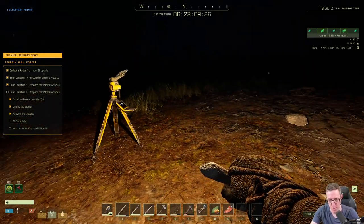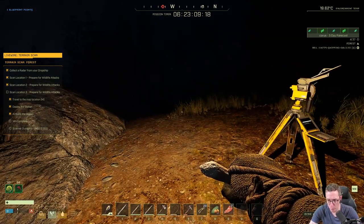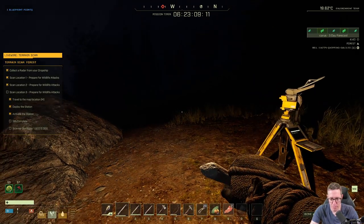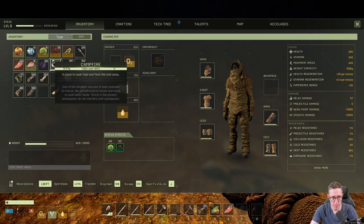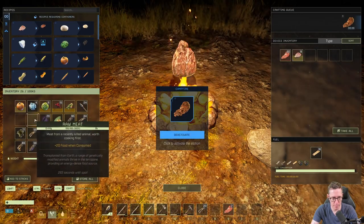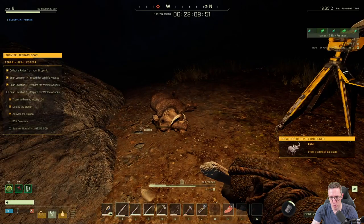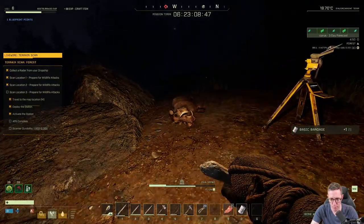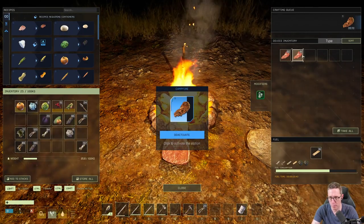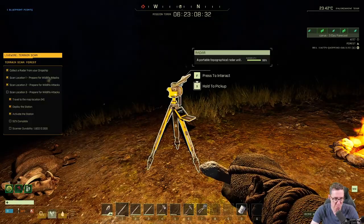So the first one was baby bears with a big bear boss, the second was wolves with an alpha wolf boss, and this one is going to be boars with a jaguar as the boss. But we've got our knives and our health — we're okay. What we're actually going to do right now is put down a fire right here, chuck some wood and meat in it. Here they come. We're going to craft a bandage while we're waiting. Now we've got food cooking, a bandage ready, and our knives. This radar is doing its job.